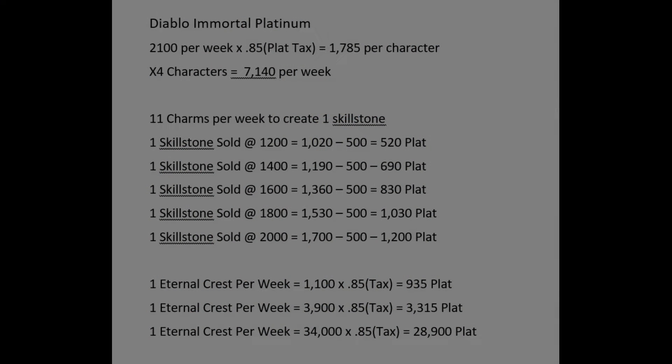Looking at this chart, there are other ways to earn platinum for your alt characters beyond just the dailies. The first is the charm system. To create one skill stone you need 11 charms — conveniently the exact amount you get in one week of playing Diablo Immortal. You earn one per day from dailies (7 per week), buy 3 from the hilts vendor for 100 each, and your daily sign-on rewards one more, for a perfect 11.